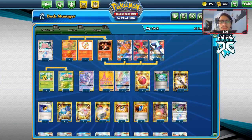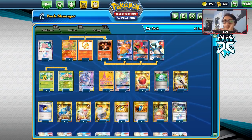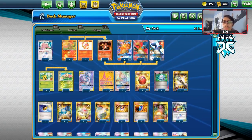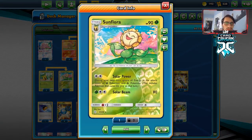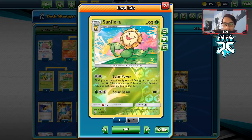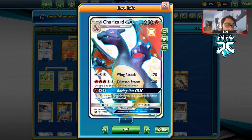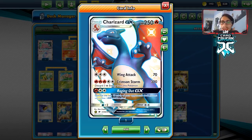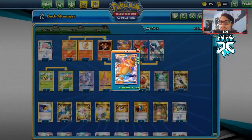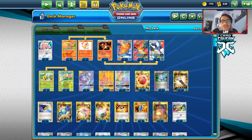Welcome back to a brand new PTCGO Cosmic Eclipse video. Today's video might be one of my favorite decks I've ever made, at least for the Cosmic Eclipse era. This is a Sunflora Charizard GX deck. The whole idea is you use Sunflora's Solar Power for two energy, so during your next turn you can ignore all energy in the attack cost of grass and fire Pokemon. That means you get to use Crimson Storm for free - 300 damage for zero energy. You can also use the other Charizard GX's Flare Blitz for zero energy. The literal win condition is to do 300 damage to two tag teams and win the game. Getting to 300 damage for no energy is insanely bonkers.